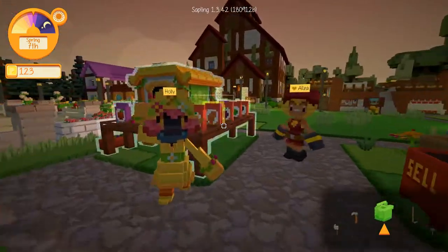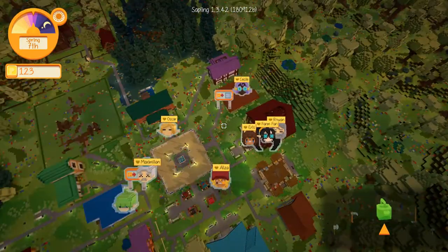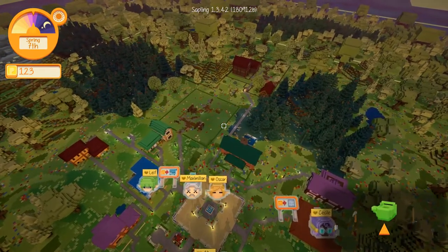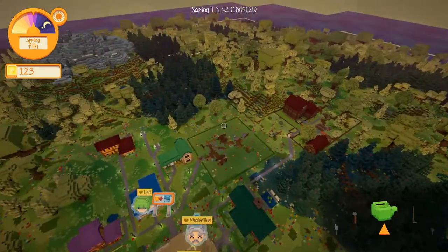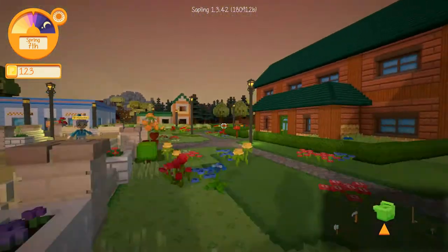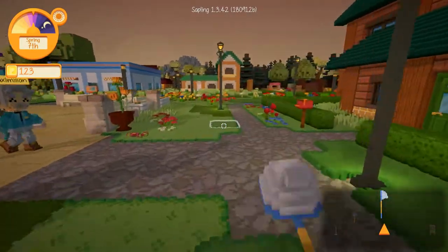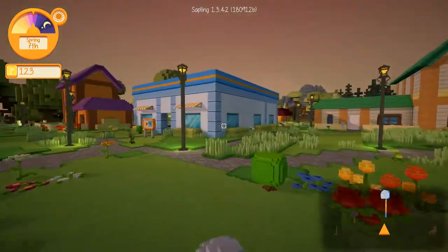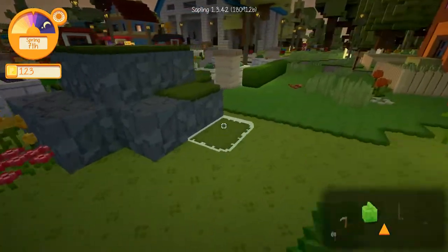We have animals to feed and no money — it always seems to be the problem. I can't remember if I found the mine or not; I'm pretty sure I did because that's how we were able to get money the first time. Do I have a bug net? We can go do that — we'll catch some bugs and just go around town, really.